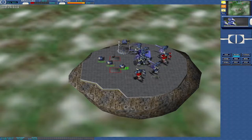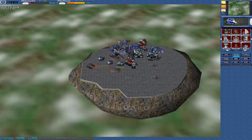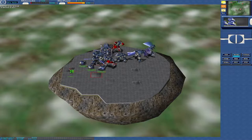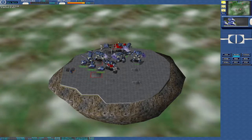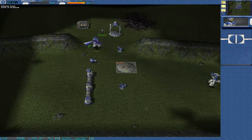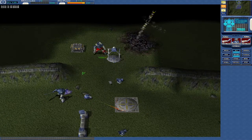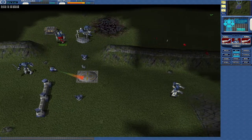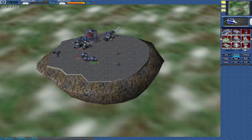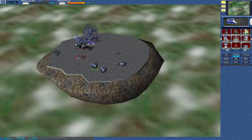Battle on surface. All right. Let's get some solar panels up. No primary output. Energy is low. Builds completed. Come on. Battle on surface. Combat part completed. There we go. Let's get these up.